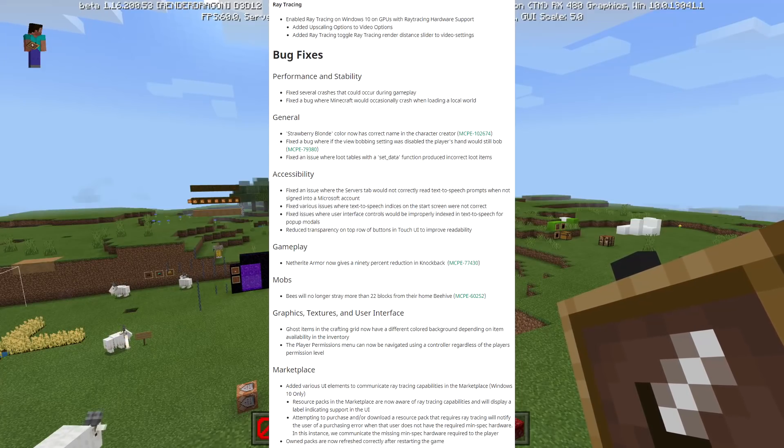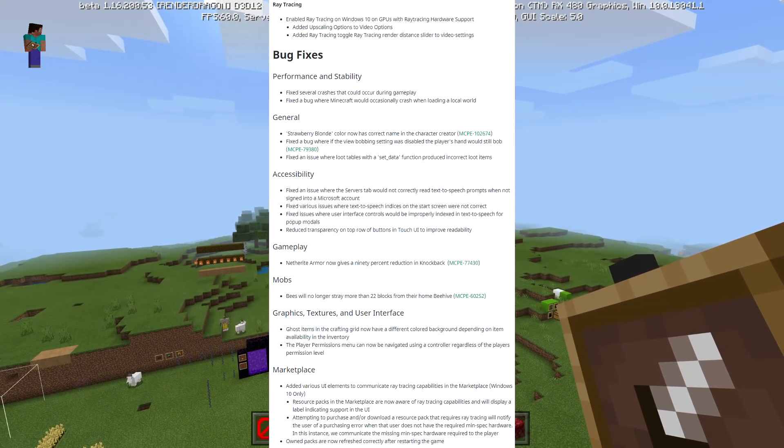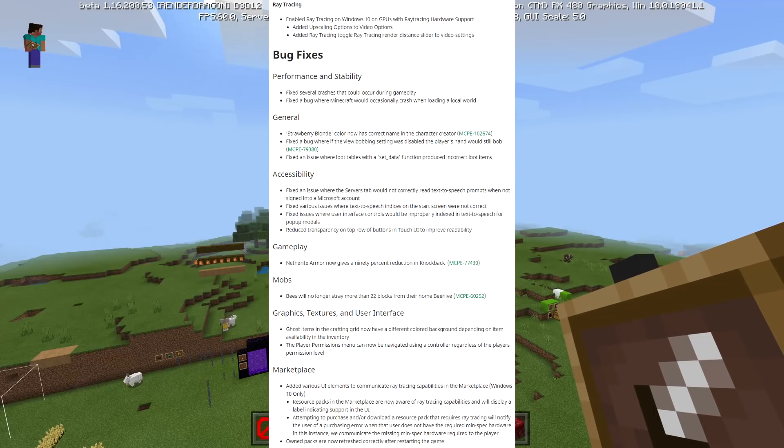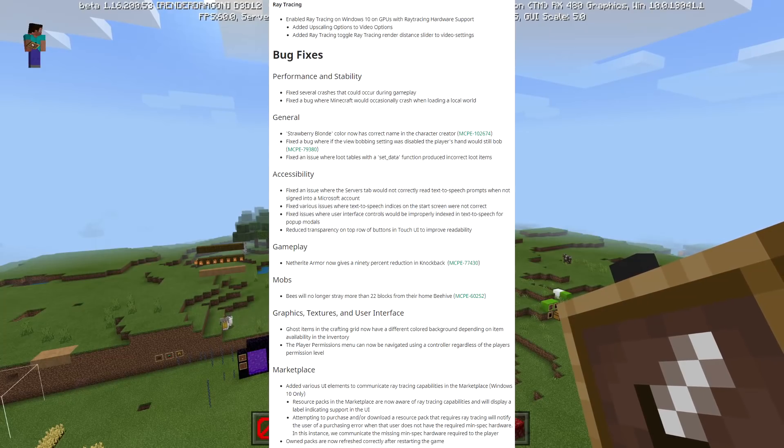Gameplay changes: Netherite armor now gives a 90% reduction in knockback — it was supposed to do that but it was messed up. Mobs: bees will no longer stay more than 22 blocks away from their home beehive. Graphics/UI: ghost items in the crafting grid now have a different colored background depending on item availability in the inventory. Player permission can now be navigated using a controller regardless of the player's permission level.